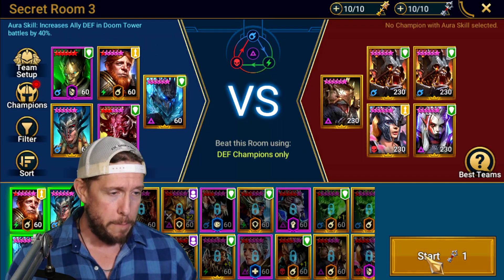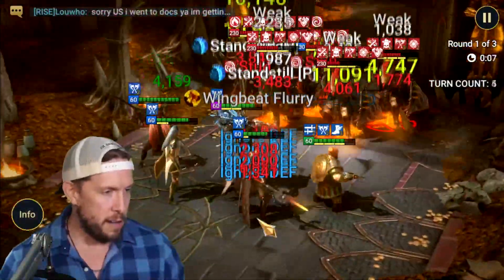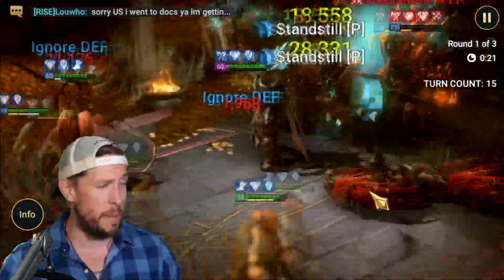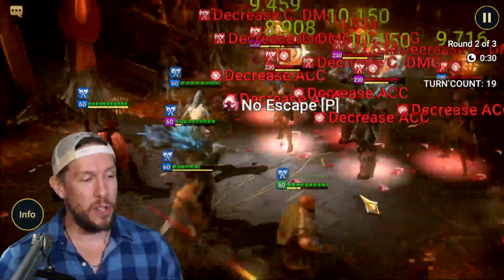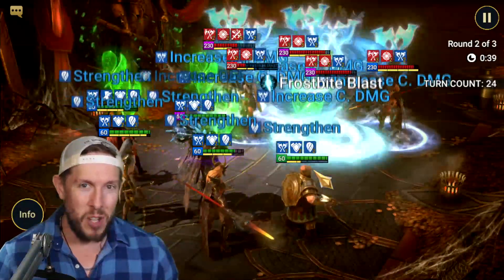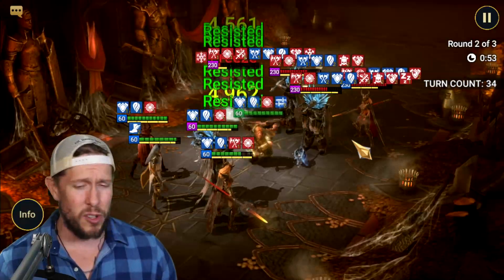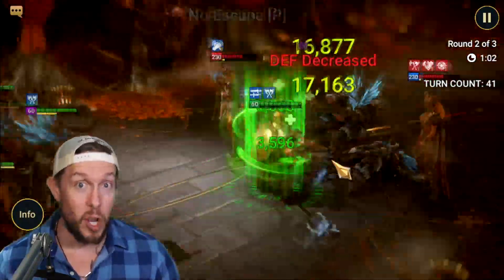I have him leading the team in doom tower hard for that 40% defense aura. The squad includes Newt, Tyrell as the debuffer, Wurlim as the all-around helper, Hatatsu, and Sil the Drake as the reviver — a pretty robust team. I'm showing him here in a doom tower hard secret room defense-champions-only run because there's no Bommel on this rotation to show you. Look at that A2 — decreased crit damage and unresistable decreased accuracy, cycling on a three-turn cooldown — very valuable.